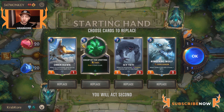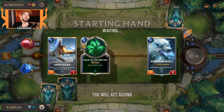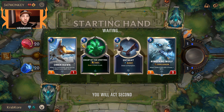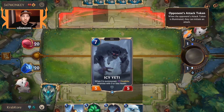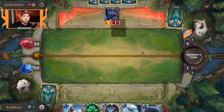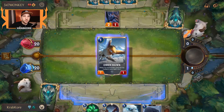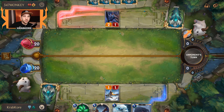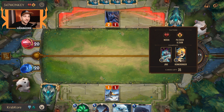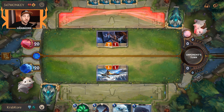Interesting choice — Jinx and Heimerdinger. You've got one really aggressive versus one really controlling, so it'll be interesting to see how this one plays out. I think I've gone second like a million games in a row now. This can't be a serious game because they're playing Draven's Biggest Fan without Draven in their deck — unless this is actually supposed to be Draven instead of Heimerdinger, and that's just a bug.